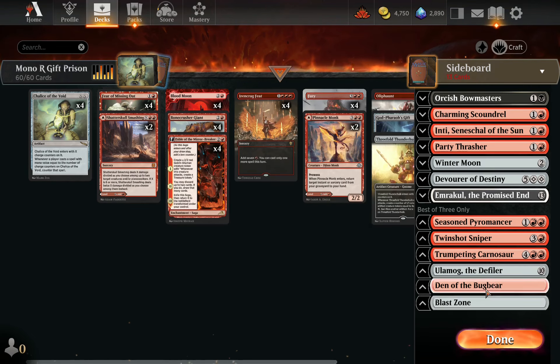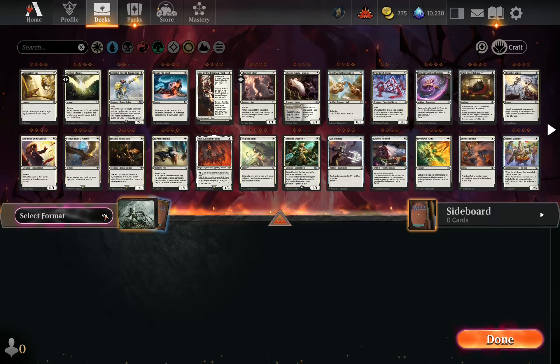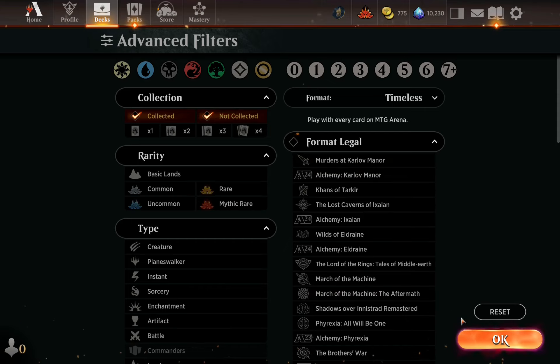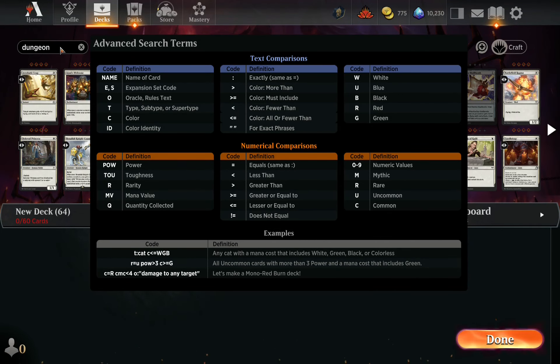Yeah, this deck is just really satisfying and I want to keep tinkering with it. I really think there's something here — I think you might need more Shatter Skulls or Pinnacle Monks just to have more stuff you can pitch for Fury without having to pitch actual real cards. That's the deck. Thanks for watching the video, I hope you enjoyed it. If you want to see even more nonsense, please consider subscribing. And if you're already subscribed, thank you for your support — your engagement with the channel helps me know what the people want.